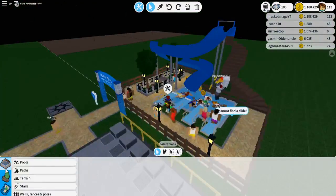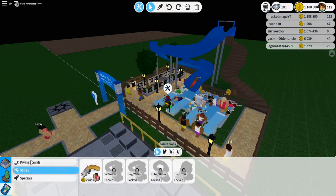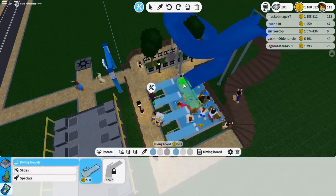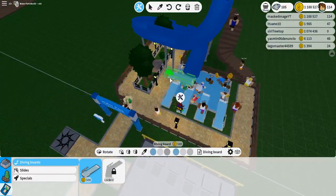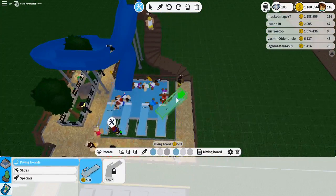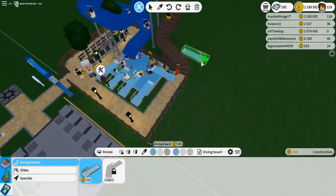If you want to make your park even more popular and get even more money, add more diving boards. If you can squeeze in a diving board anywhere, like right there, you can get another diving board in there.